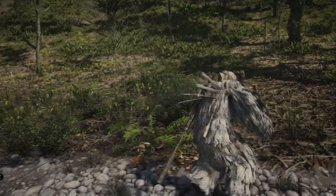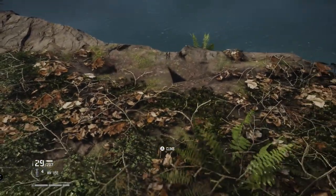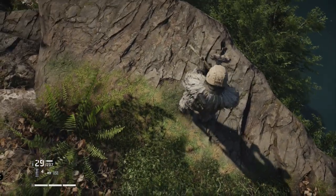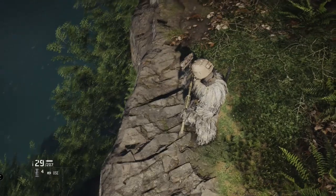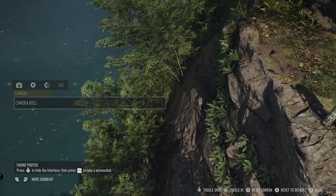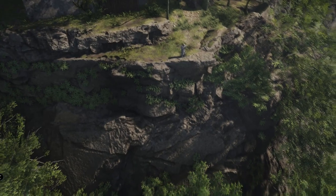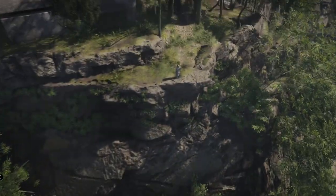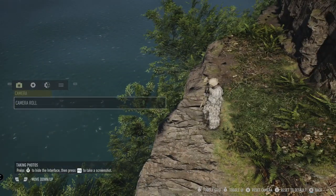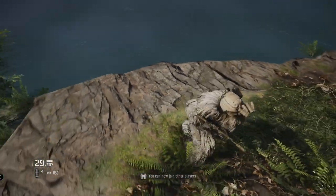Tip number two: you want to make sure you have a little bit of clearance before you jump off the cliff. I'm going to go into photo mode to show you how much clearance I have from underneath me to where I'm at. There's a lot of clearance right here — this ledge is huge, so this should be an easy ledge to consistently use the parachute feature and not fall down and die. I'm going to show you an example of being a little bit too slow hitting the parachute button.